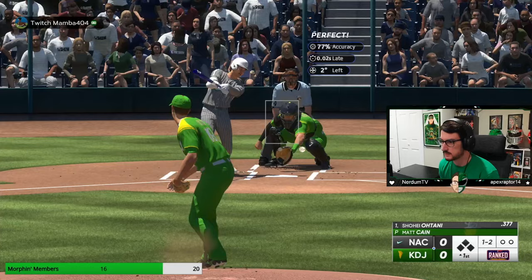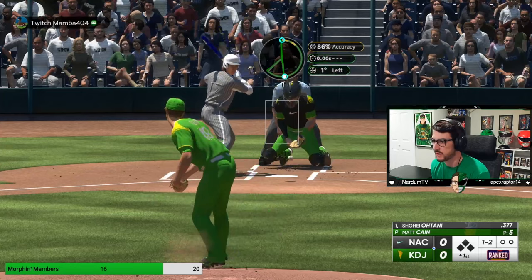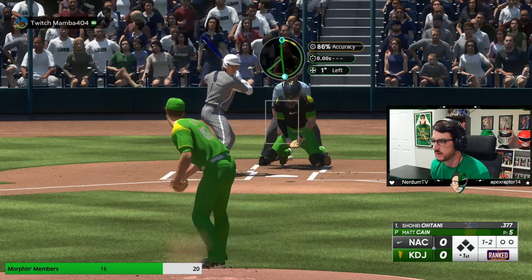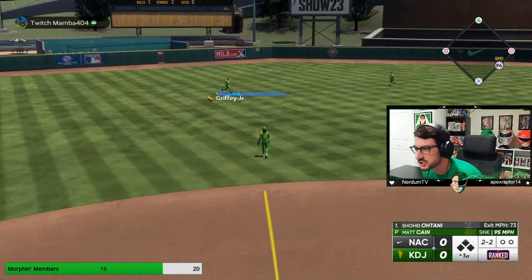Don't leave pitches in the heart of the plate like this circle change might be. Let's throw a curveball and start changing it up. Shohei scares me, so I want to get away from him as fast as possible. Sinker inside — he's going to turn on it, but we got to give it to him now. Nice pitch. We got the out — that is extreme program reward Ken Griffey Jr. out there in left field making the catch. One away.